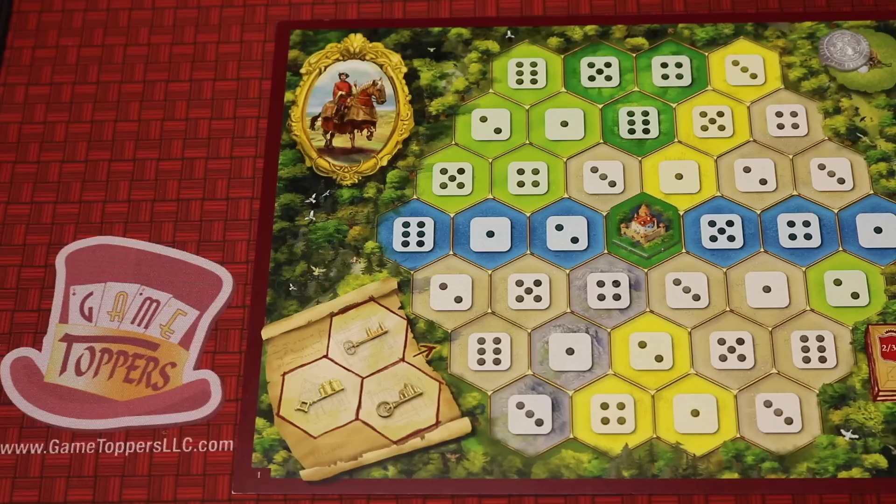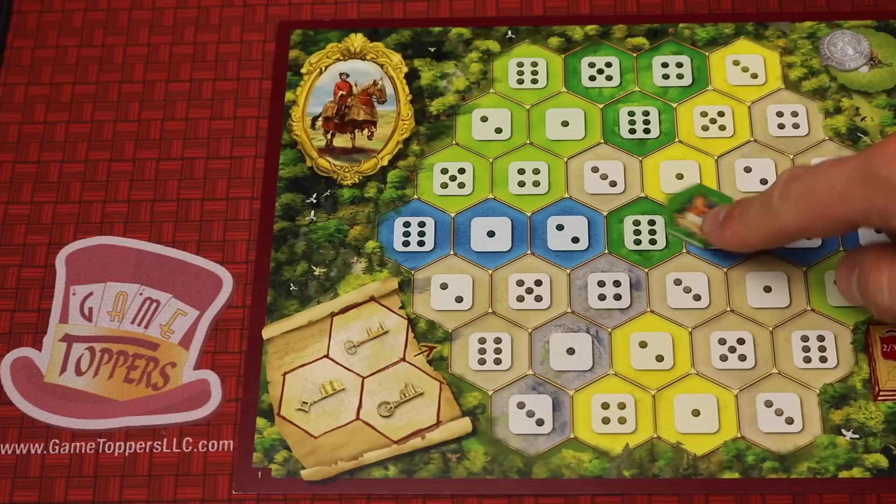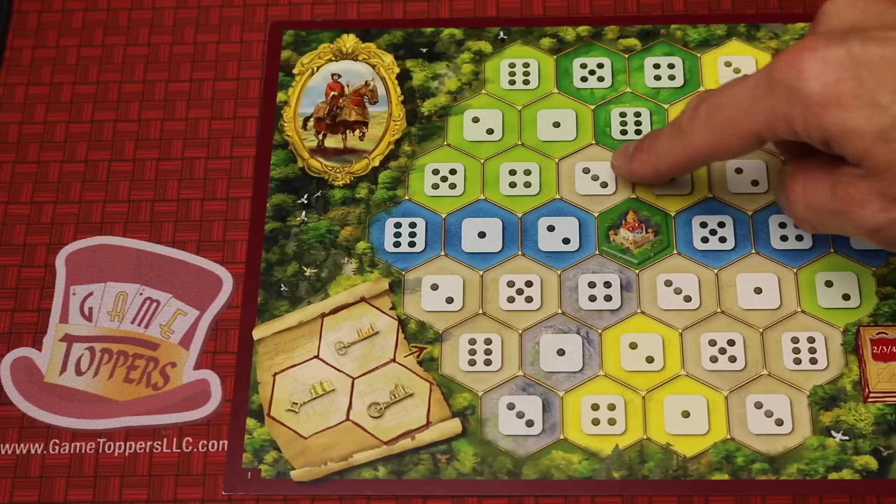In Castles of Burgundy, every player is going to get their own duchy — this player board with your duchy — and you're going to be building up different things. Everyone starts with a castle, and you're going to be building out from this castle, out to the sea, out to the monasteries, to buildings, and pastures as the game goes on. Here's the new vibrant board for this version of the game.